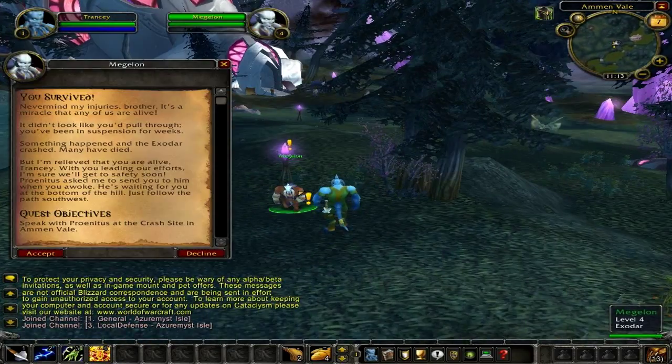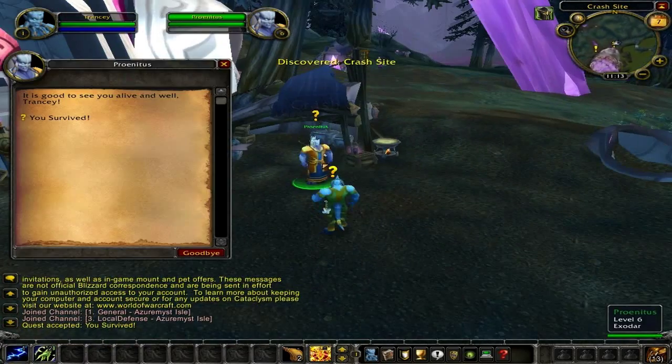Head down the hill to Magellan. Speak to Magellan and he will offer you the quest 'You Survived.' All you have to do for this quest is head to the bottom of the hill and speak to Pernitas. Now head to Pernitas. Speak to Pernitas and turn in the quest 'You Survived' for 40 experience points.